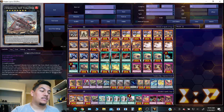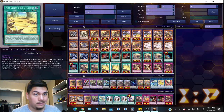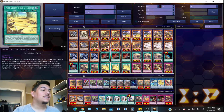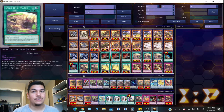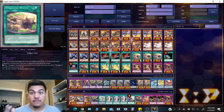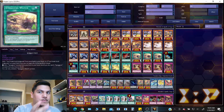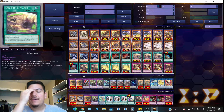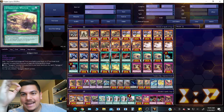Spriggins Watch: its first effect adds Vast Desert Gold Gondola from your deck to your hand. If Gold Gondola is already in your field zone, you can apply a different effect instead — you can add a Spriggins monster from your deck to your hand, and if you do, send one Spriggins monster from your deck to the graveyard. That's two searches basically if you have the field spell on board.